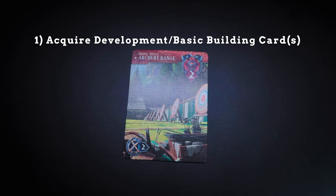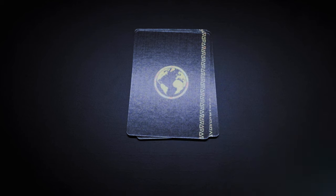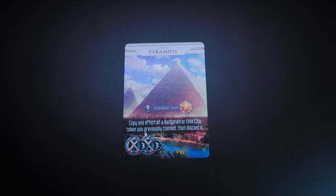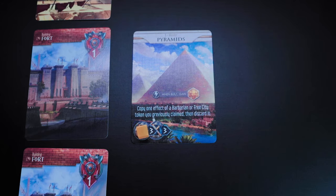Action one: upgrade your city by acquiring development or basic building cards. Pay the production cost listed on the bottom left corner, then place the card face down on top of your deck. For knowledge cards from the development display, pay the cost in science. For wonder cards, pay only the cost in the leftmost circle — so to buy the Pyramids, you pay three production tokens, not six. Place the wonder face up next to your city and put a yellow cube (the wonder construction counter) in the leftmost circle. You can only work on one wonder at a time.